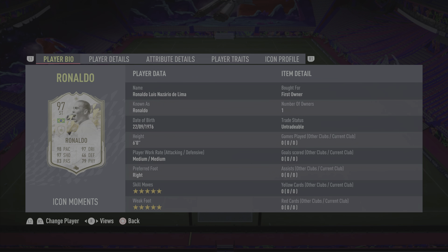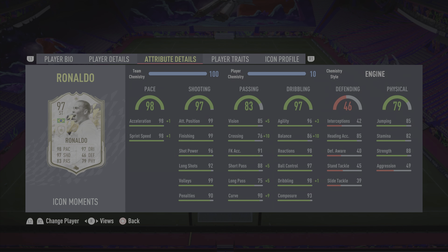Heading into the player bio — six foot tall, medium/medium work rates, right footed primarily, with five-star skills and five-star weak foot. Coming in around 4 to 4.5 million coins on the market, which is honestly pretty expensive at this stage of the game, but you'd expect him to be extinct — his moments rating is 93.